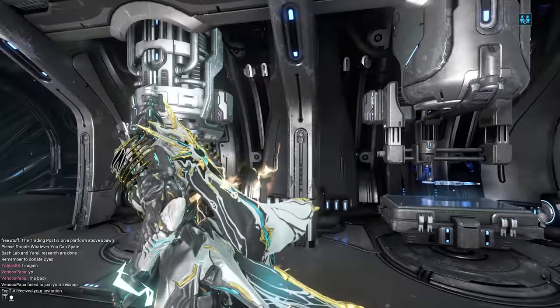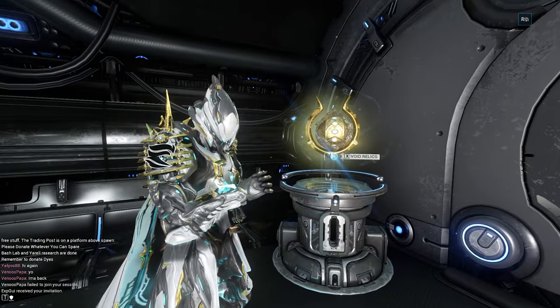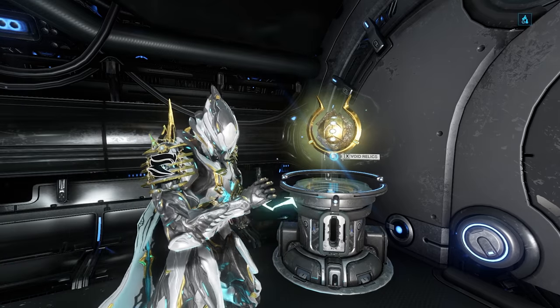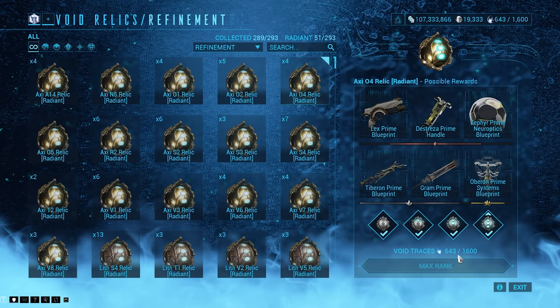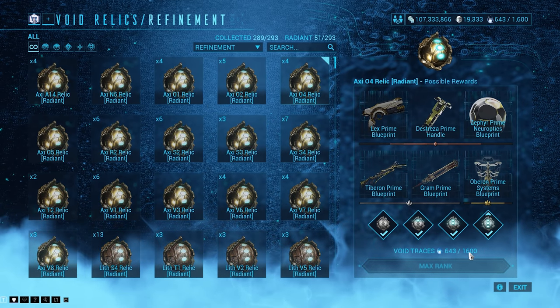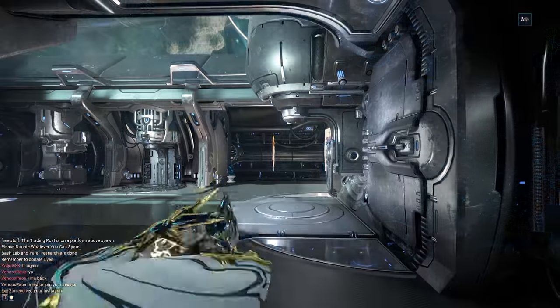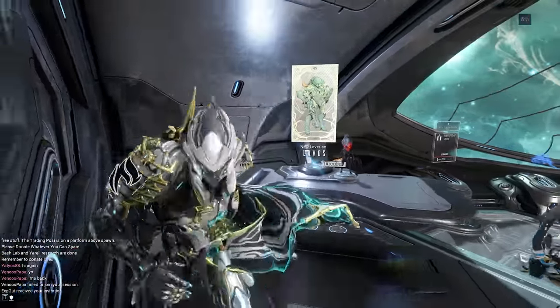It was a pretty easy farm for me, but that's simply because the relics I got really lucky with. They were dropping like candy on the places that I was farming for them, and on top of that, I came in prepared because I had a lot of Void Traces already saved up — about 1,300 when I came into this, so it was really easy. Void Traces are really important for this farm because a lot of the Nidus parts are actually rare drops.